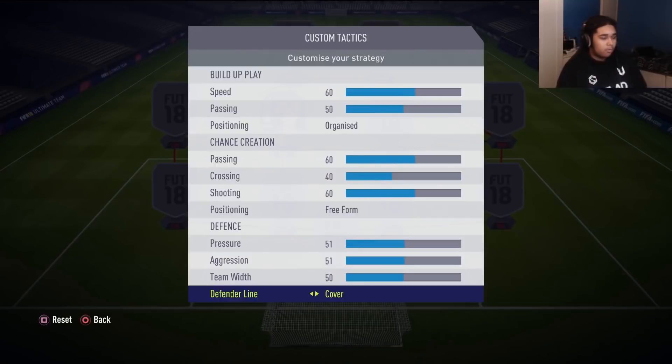For his custom tactics, nothing too crazy — he doesn't vary too much from the middle in any aspect. His speed is at 60, his passing basically stays the same, and the rest hover around 50. He goes with cover, free form for chance creation, and organized for build-up play.